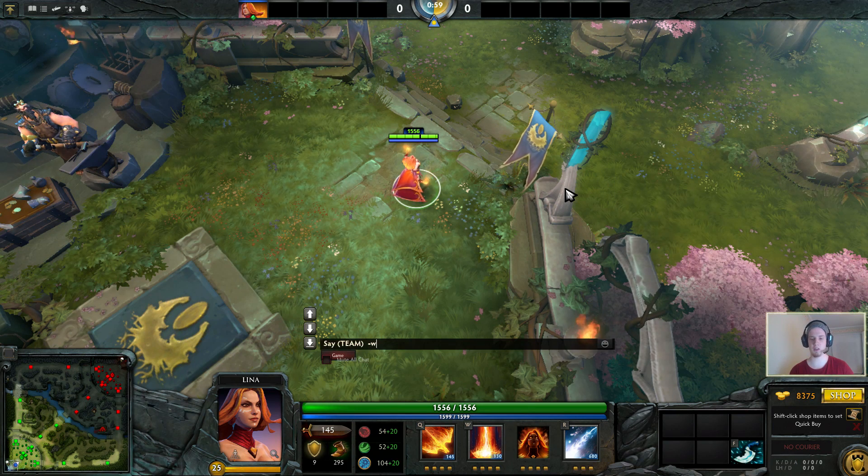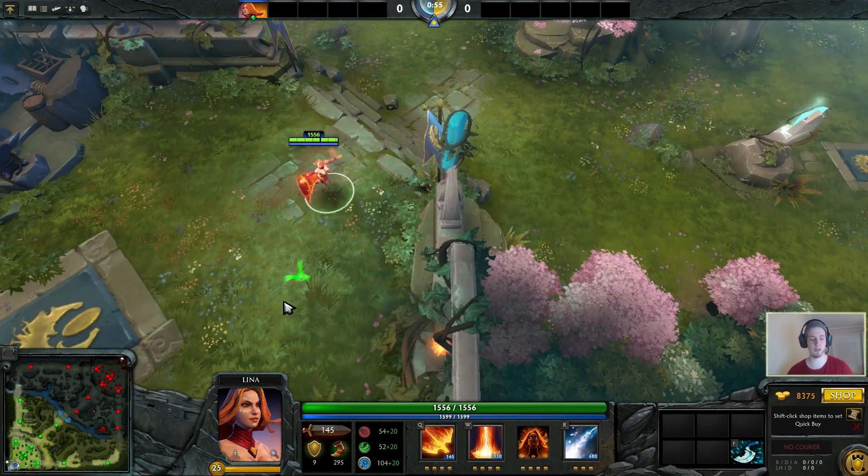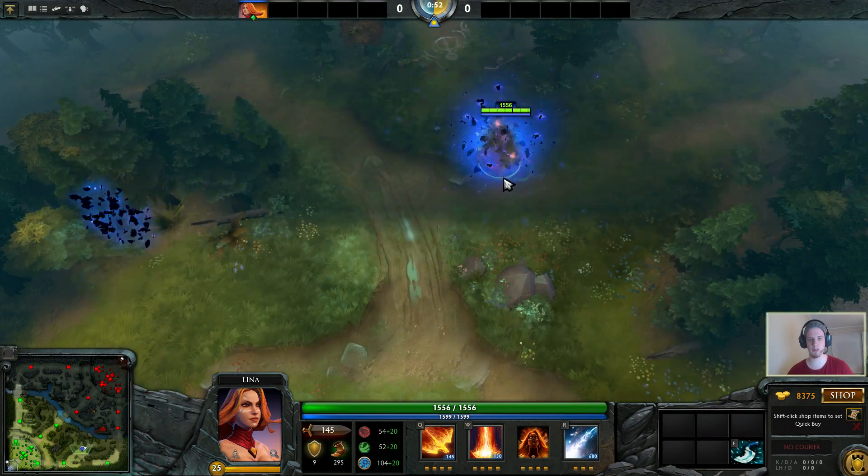I've got myself a Blink Dagger, and then I'm gonna activate the WTF mode. WTF mode means you have no cooldowns whatsoever, so I can just spam Blink all the way out here.